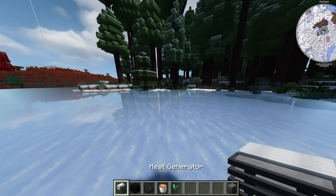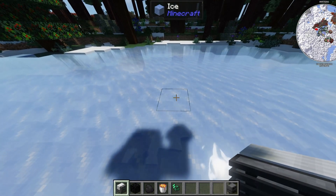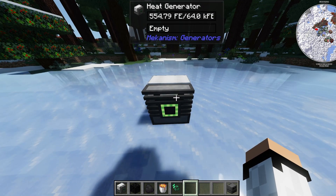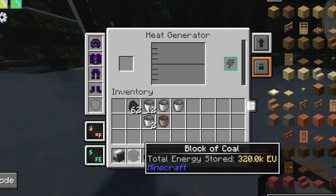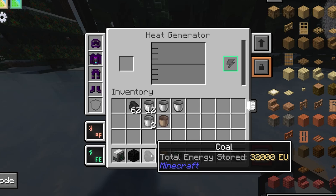To get started with Mekanism, the first thing I recommend doing is getting a heat generator. Once you place it down, as the name suggests, it is a heat generator — so to get energy we need to put something that burns or can give us energy from heat, for example lava, coal, or even a coal block. There's also oil, which I'll speak about later.